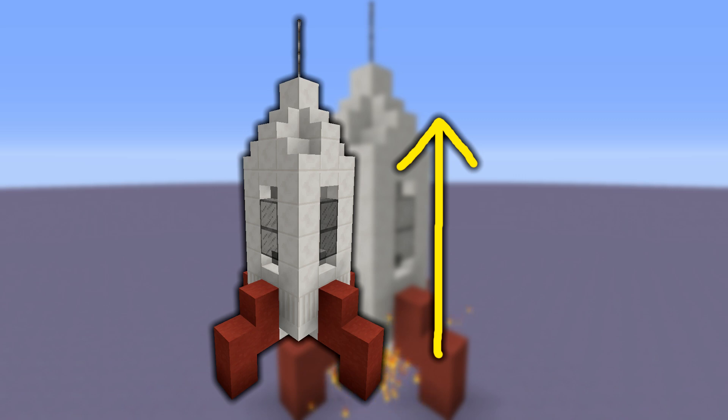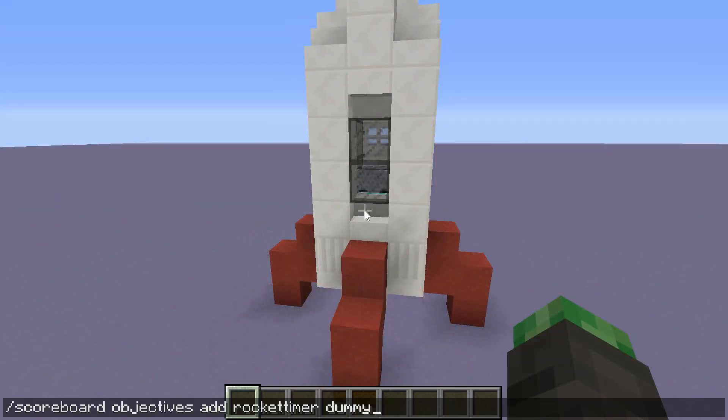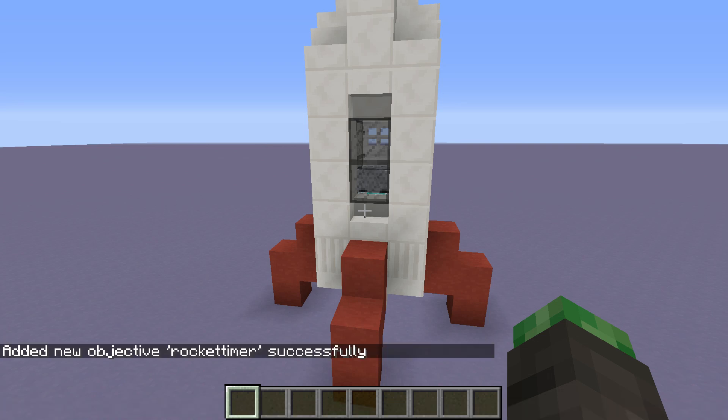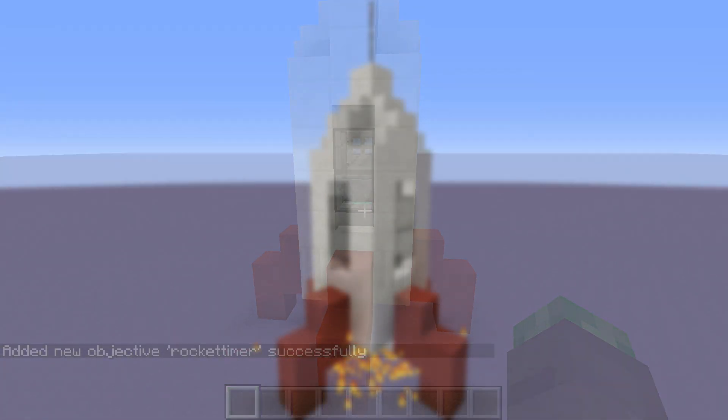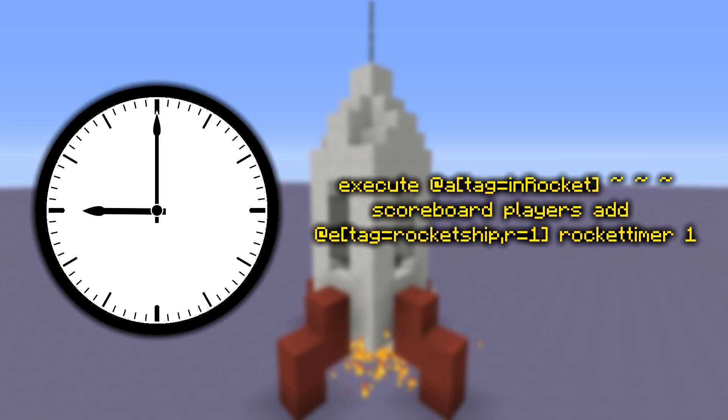Now we need to make the rocket ship actually move upwards at a set speed, rather than going up as fast as it can 20 times a second. For this we need a timer. To create a timer, let's create a scoreboard objective using this command in chat. Now that it's added, we already know the player is sitting in the seat because of the 'in rocket' tag we gave them. We execute on all players with this tag and constantly add a score on the rocket timer objective to the mine cart seat using this command on the chain.